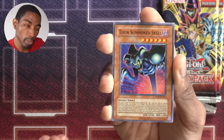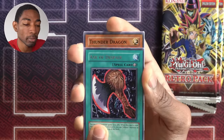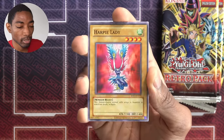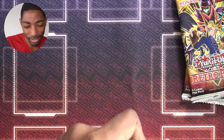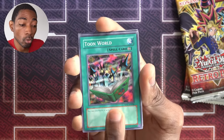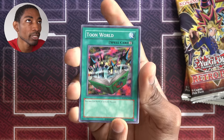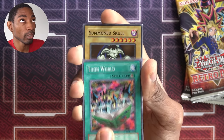And a Toon Summon Skull. Is this foreshadowing something? Three Toons in a row? Toon World — okay, good. So I can actually maybe try out something with Toons. I only had one Toon World before this, now I have two. Still a bit of a risk, but if I can get a third one, then we're really cooking.